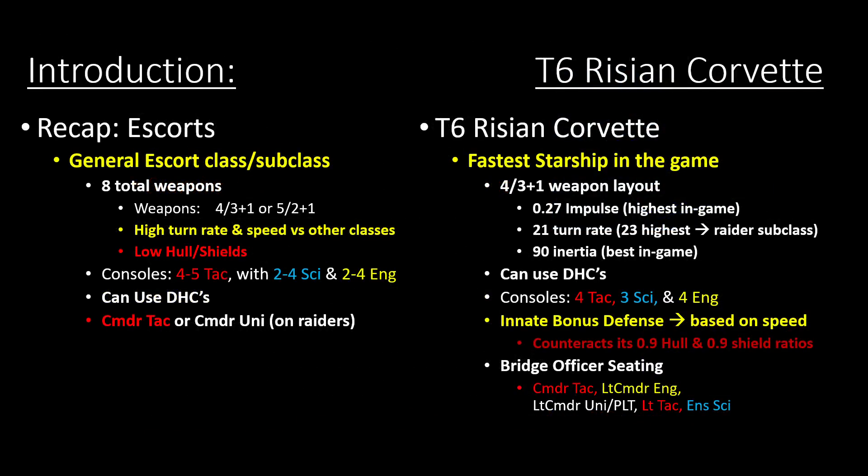As a recap for the general escort subclass: it's 4 weapons in front and 3 in back with the experimental weapon, or 5-2 plus 1. Most are 4-3 plus 1, but you start to see a lot of 5-2 plus 1 layouts within the past two years or so. The escort class typically has higher turn speed with lower hull and shields, and all of them can use dual heavy cannons. The Tier 5 version has this innate defense bonus based upon speed, but we really don't know for sure if it's on the new ships. For the rest, it's a 4-3 layout with 4 tactical consoles, so this is not going to be a meta PvE DPS starship — it's designed for PvP.